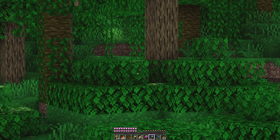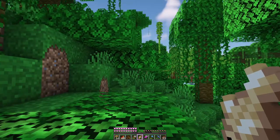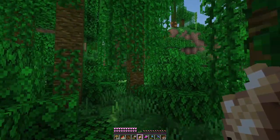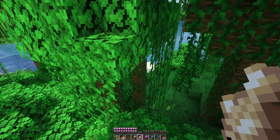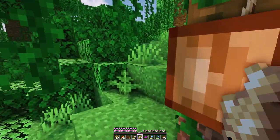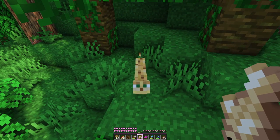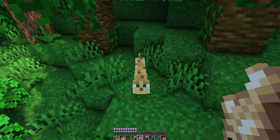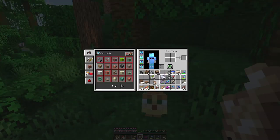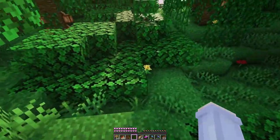There's an ocelot - there's little pixels right there! We've got to get it. I think it'll come to me if I have fish, but I don't know where it went. Shush birds. Here kitty kitty - I see it. Will you come to me? You fell. I don't think you're tamed, and I can't make you sit, but I can put you on a leash. They're so cute - come with me. We're nearly at the ocean.